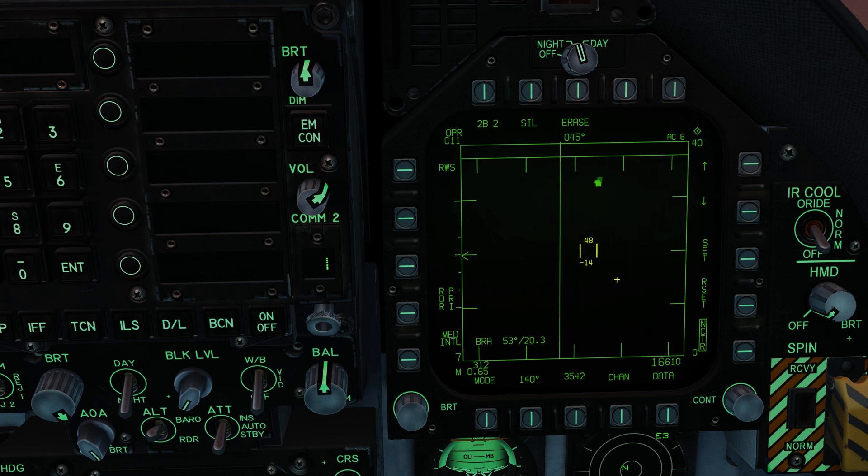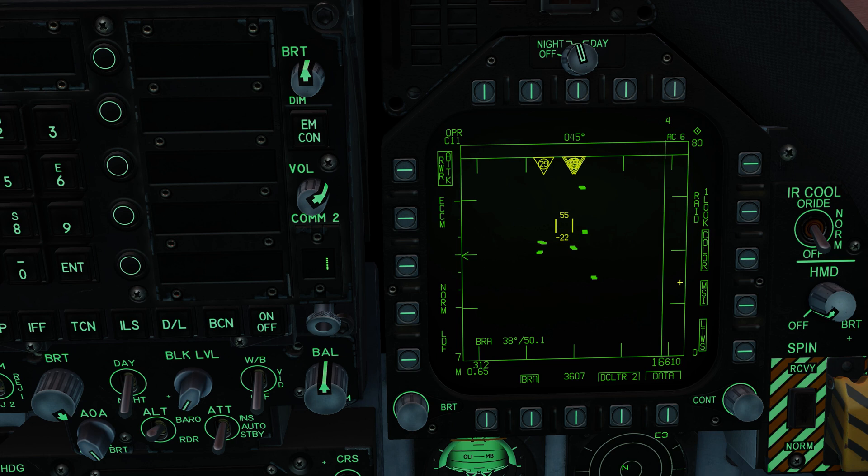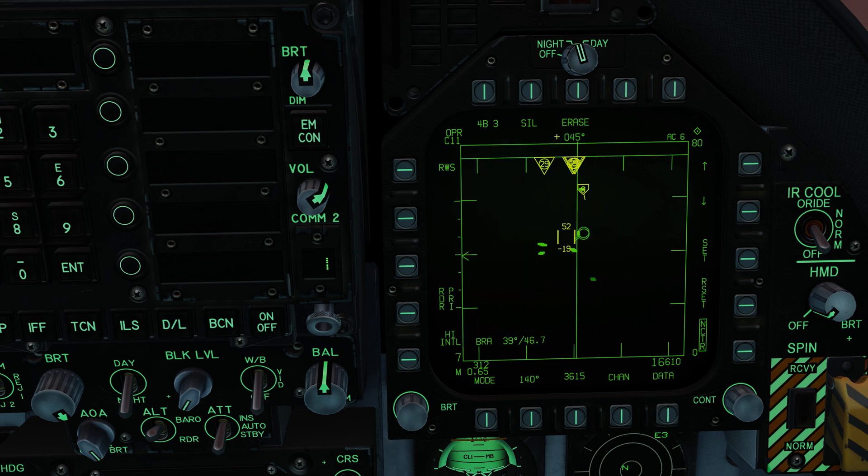I'll go ahead and bring up the AMRAAM so we're ready. Now let's bring up some hostile aircraft. Up here we have our RWR contacts coming from the data link - that's the MSI information, the data link information. If we turn that off it goes away. Nothing special there, it's just the same thing we saw on the SA page and the same thing we see on the RWR.